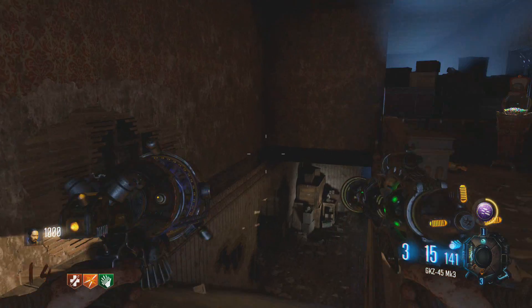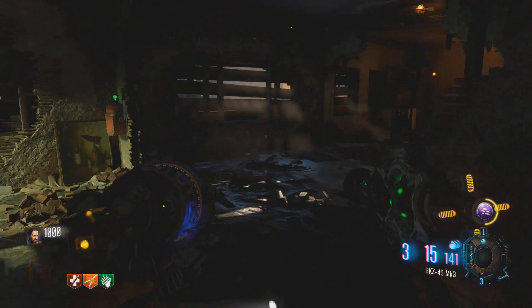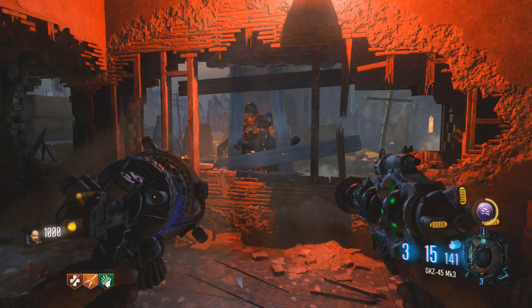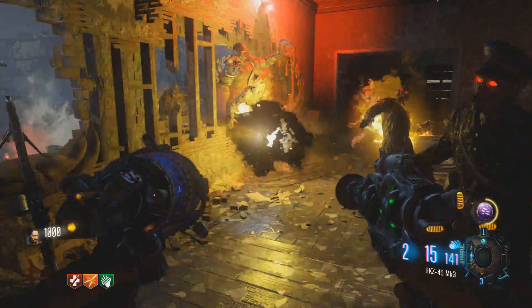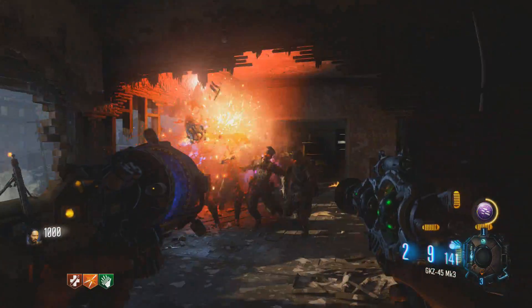There are four waves you have to survive. For the first three waves, only one side of the house will actually open up and be attacked by zombies — the other areas will be shuttered and locked down. You get a ton of manglers that will attack you.